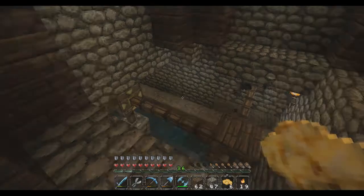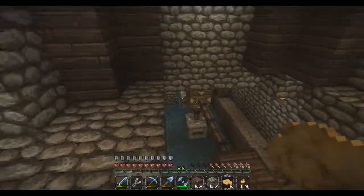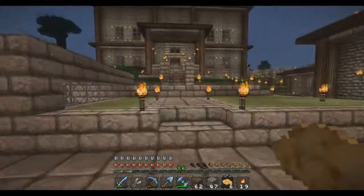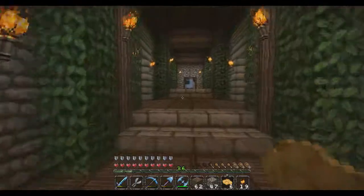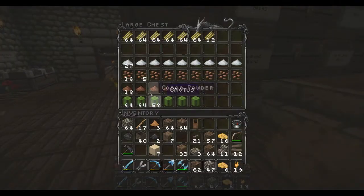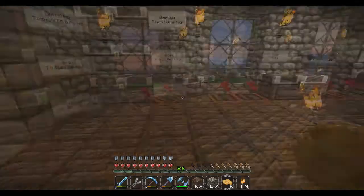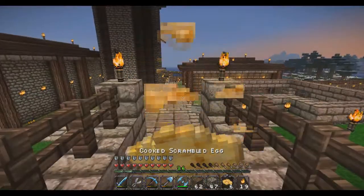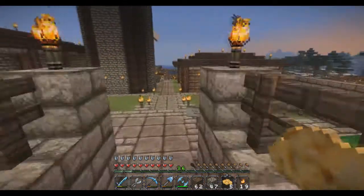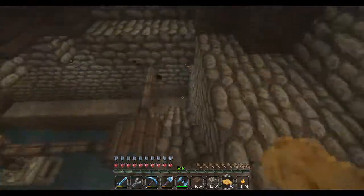But that shouldn't be a big deal. What I'm going to do is throw a stack of something in there — in that first one — and let it grind. If I throw 64 in, if I throw 16 cocoa beans in and 16 cocoa powder comes out, then I'll know. Actually we'll just do sugar cane. And if I don't get 64 in the hopper, in the crucibles, then I'll know there's an issue.